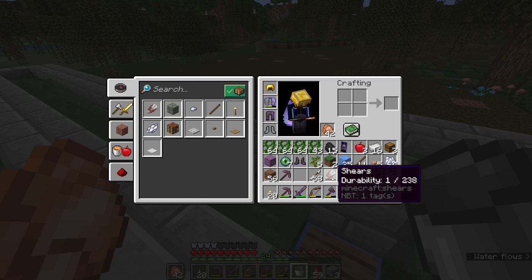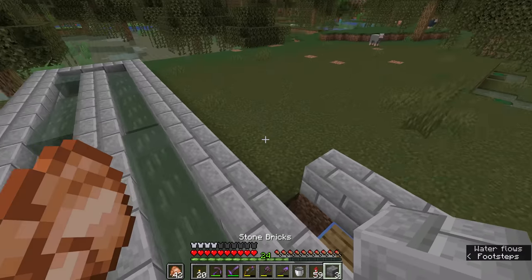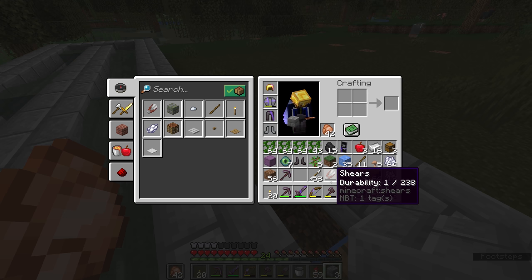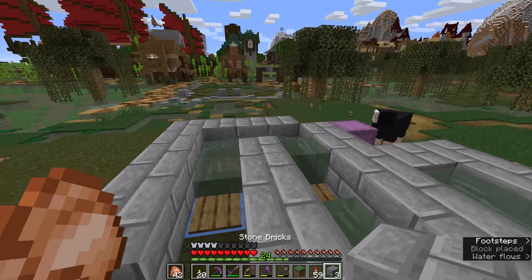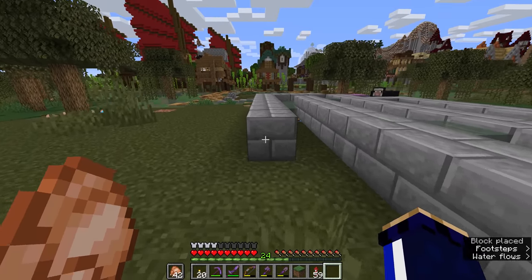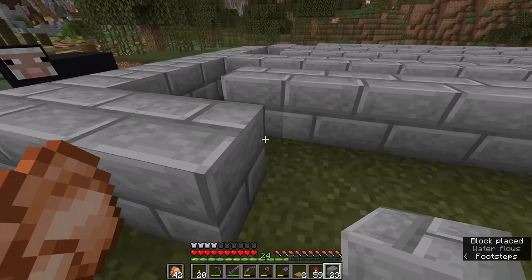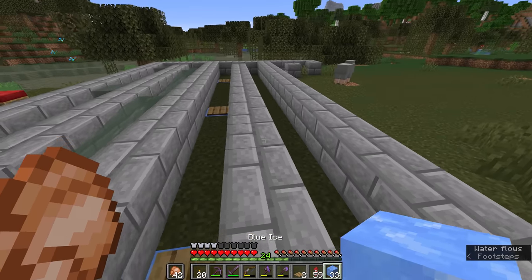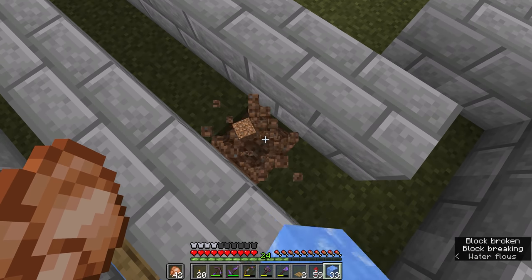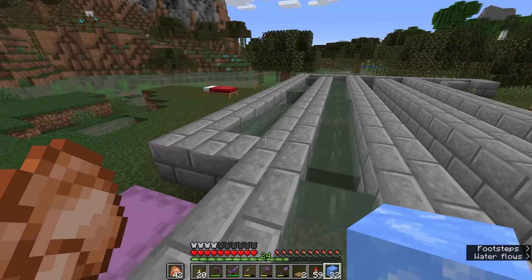The shears with 238 durability will be able to harvest maybe between 14 and 15 of these segments of 16 vines before they break. We kind of want to preserve them just on the off chance that you'd prefer your shears not to break, so I'm going to include that in the design of the farm. You could also potentially enchant shears with mending and even unbreaking to make the farm go a little bit longer and be able to repair the shears at the end. Building up the farm from this point is just a matter of repetition - we copy the same positions for each piece of blue ice and the walls all the way down.